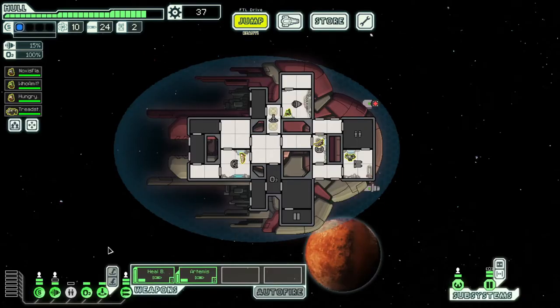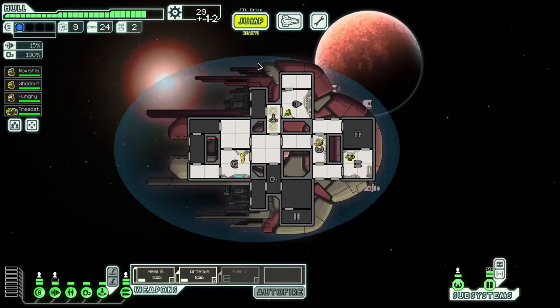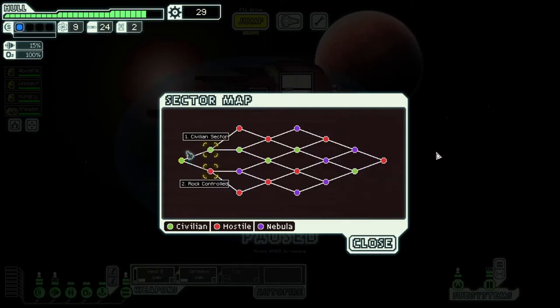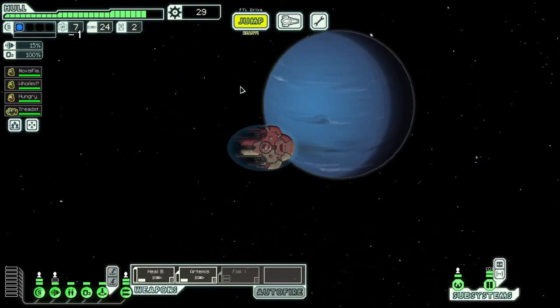Now that we have the clone bay, let's power that up. Very nice — that solved a pretty big issue with the ship. Flak Coat Mark One — one of my favorite weapons in the whole game. Interesting layout for sector two. Rock sector's pretty rough to deal with — a lot of missiles. So I'm gonna go green — it gives me the opportunity of green encounters in the future. Welcome to the new sector.